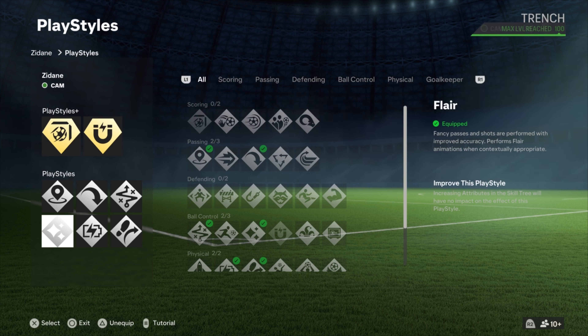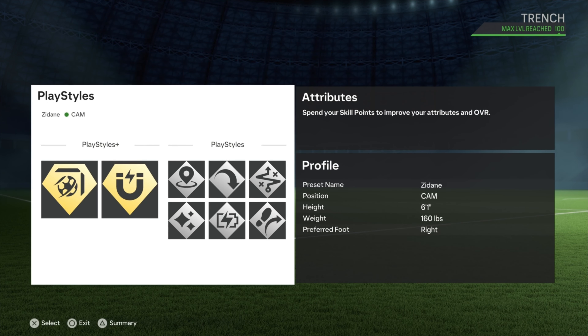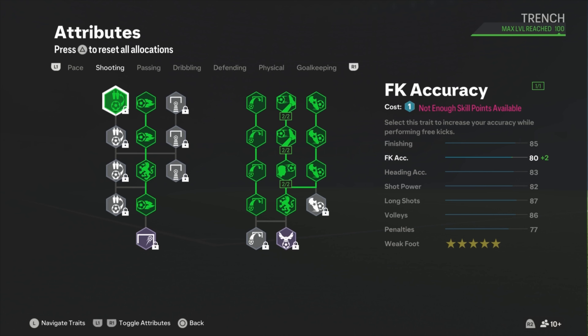It's like a two-for-one with the Finish Shot at play style plus. All right, let's move on to the attributes. At pace we got an 85 Acceleration with an 84 Sprint Speed - we just weren't able to get the 86 Acceleration but it's close enough.